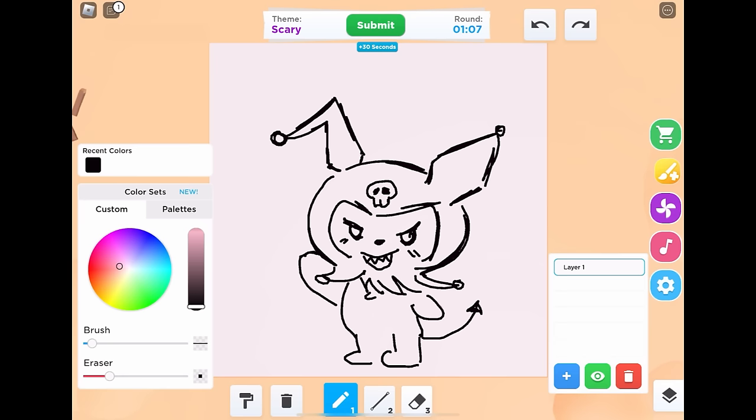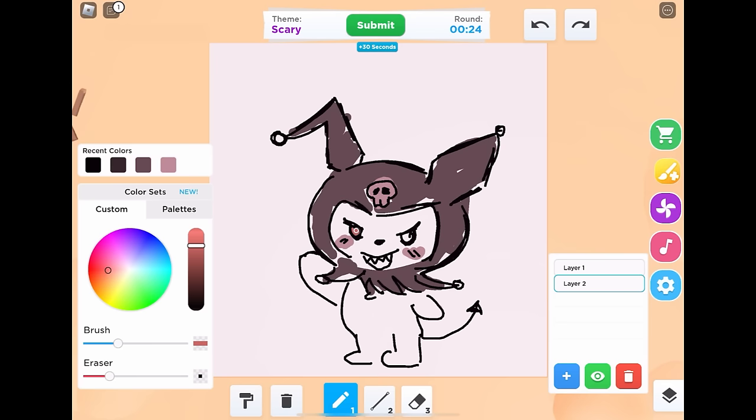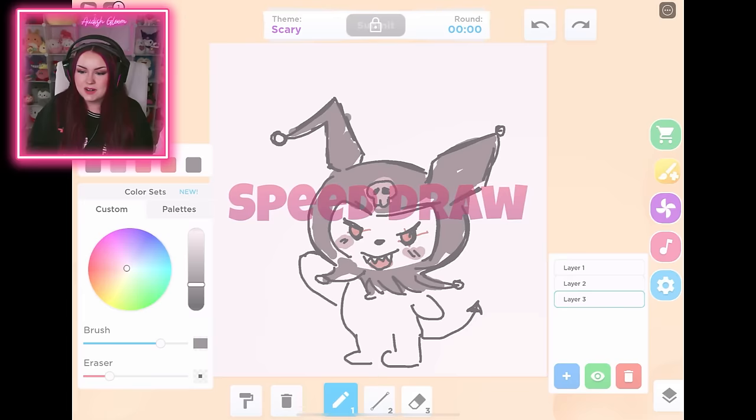Her outline looks pretty good. I've got to fill in the back really quick. She definitely needs her blackish little hood thing. And then we've got to do some pink on there - probably the pink skull, little blushies. And I'm going to give her red eyes because that's scary. She's looking pretty good. I'm going to go with that - I'm happy.